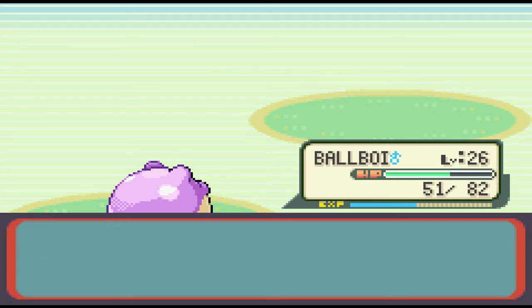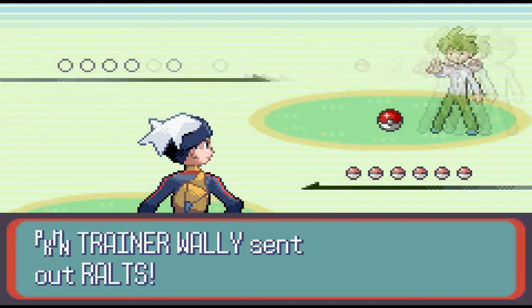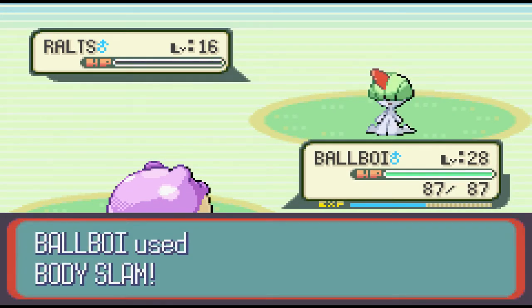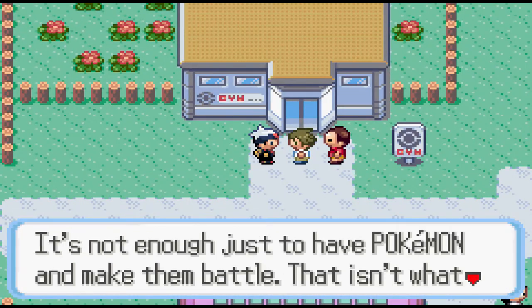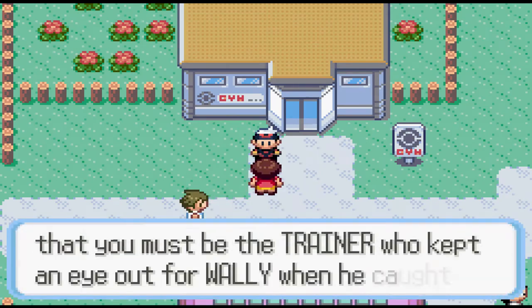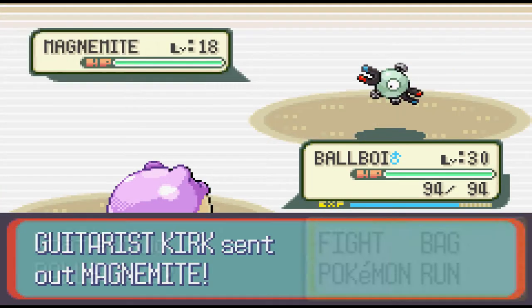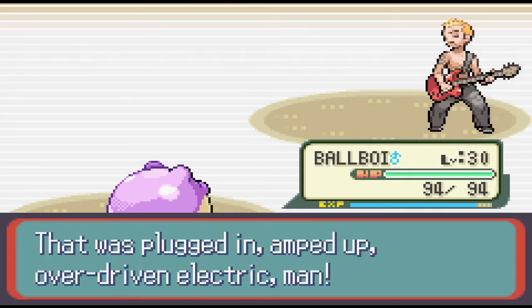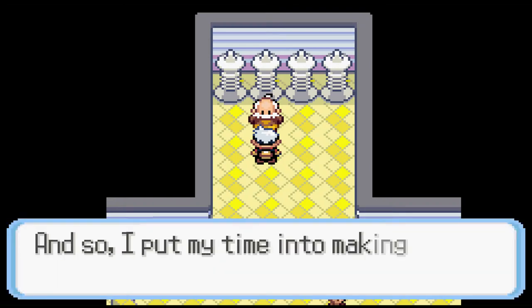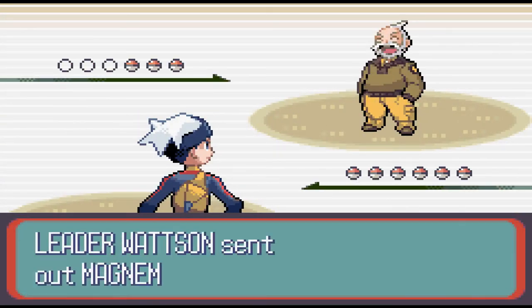We got lucky and let's move on to more pressing matters. In Mauville we run into the world's sickliest boy Wally and he challenges us with a single level 16 Ralts. I quickly crush his hopes and dreams and send him back to his little bubble to live out his days. Next up it's time for the third gym and we have a huge problem. It's the Electric gym and it's way worse than it sounds. I picked up all the extra trainers around the side routes so I could be as high level as possible. Watson in my opinion is going to be Spheal's single toughest challenge in the entire game.